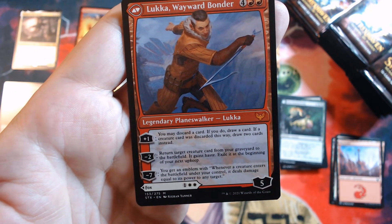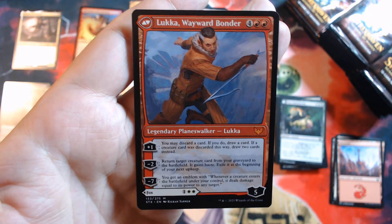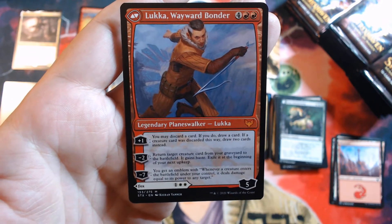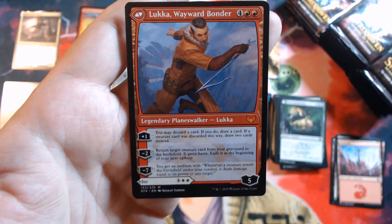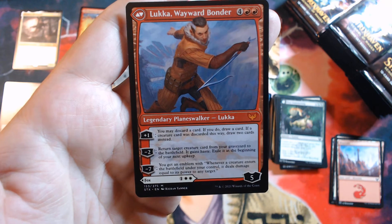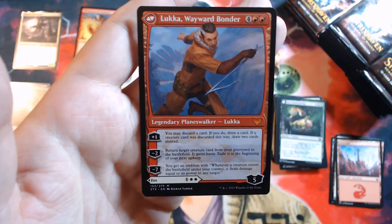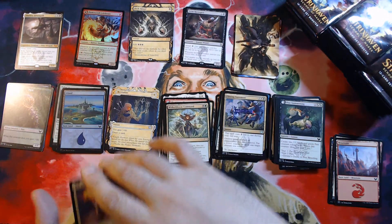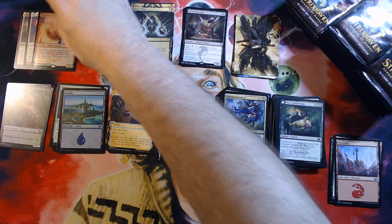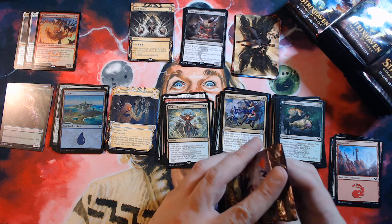And Luka — you may discard a card; if you draw a card with creature cards discarded this way, draw two cards instead. There'll be some decks where that's going to be good, probably white-black-red. Minus two: return target creature card from your graveyard to the battlefield with haste, exile it at your next upkeep. Minus seven: emblem where whenever a creature enters the battlefield under your control it does one-sided fighting to any target including planeswalkers and players. Luka is pretty awesome — the front side's not bad either. That was a pretty bonkers pack.